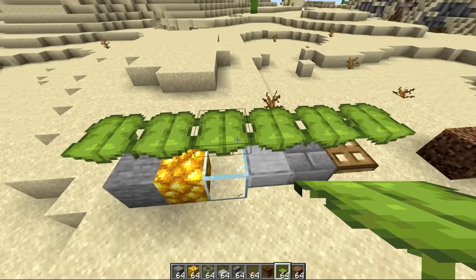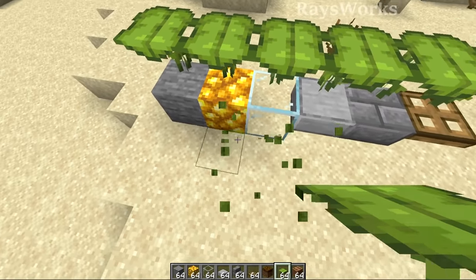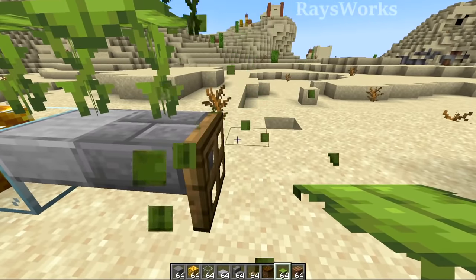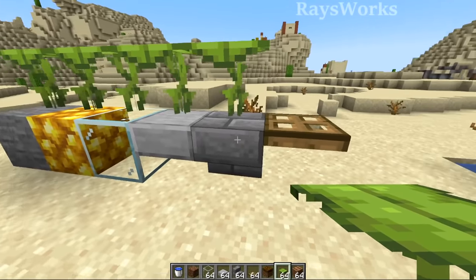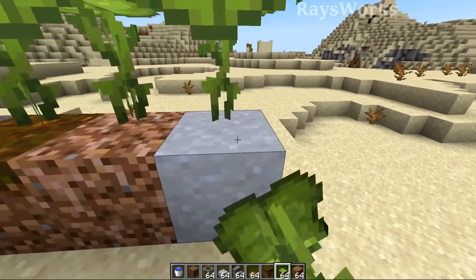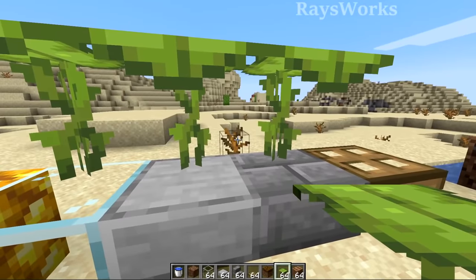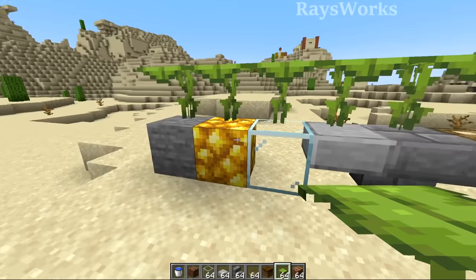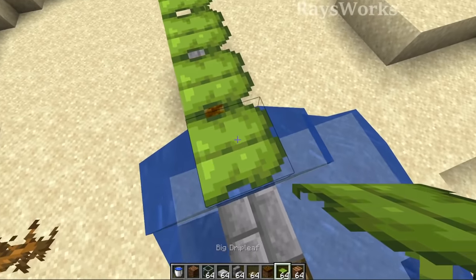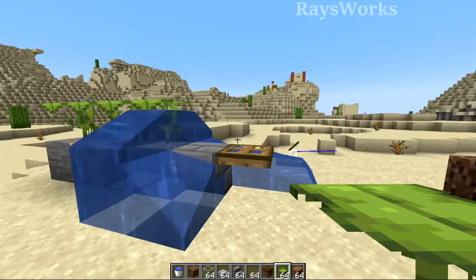The first one is the big drip leaf. In 1.17 you can place this plant on whatever type of block you want, as long as it has a full square top surface. In 1.18 this changes so you can only place it on specific block types. That means if you placed drip leaf on any other type of block prior to updating to 1.18, you've got yourself a new type of rare block — and you're still able to use the old drip leaf as well as waterlog it, as long as you don't update the bottom block. So this is an easy rare to get.